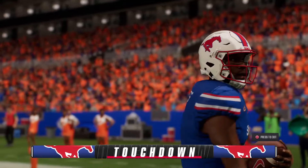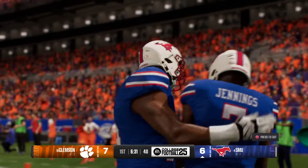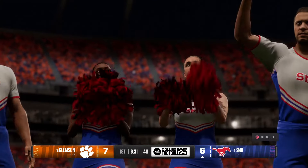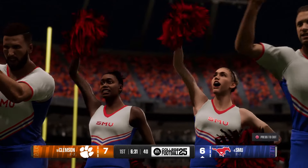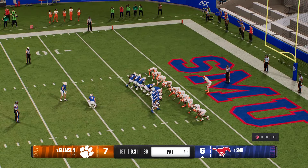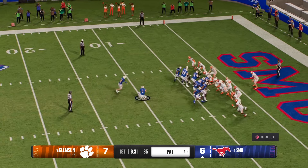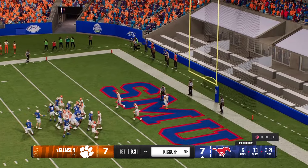A quarterback who can escape and score like that — what a boost for this offense. Quarterbacks like this who can scramble are so hard to defend because the defense is so caught up in coverage, and by the time they realize what's happening, there's no chance of stopping him from scoring. And he knocks through the PAT.